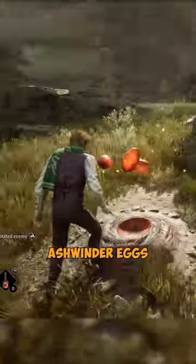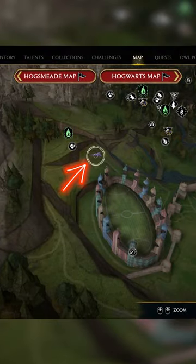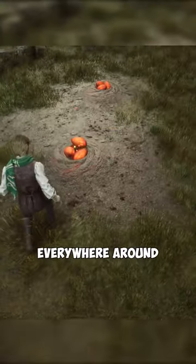The first is Ashwinder Eggs. Go to this location just north of the Quidditch pitch. Here you will find them scattered everywhere around.